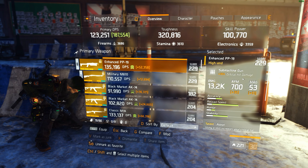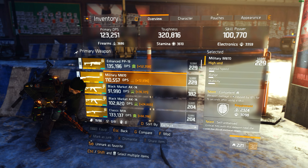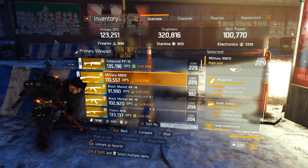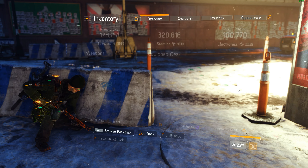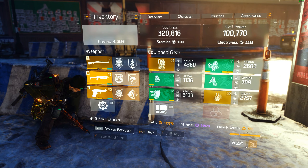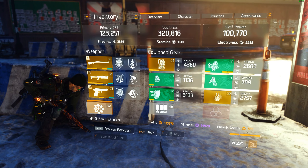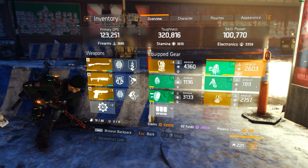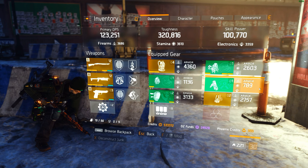On my SMG I have adept, deadly, and hurried. On my shotgun I have confidence, self-preserve, and responsive. The mods don't really matter much beyond that. Hopefully you guys enjoy this, can learn from it, and make the best build you possibly can. Take care!